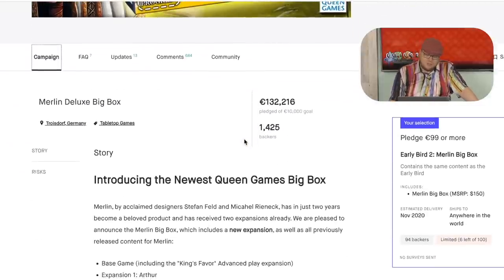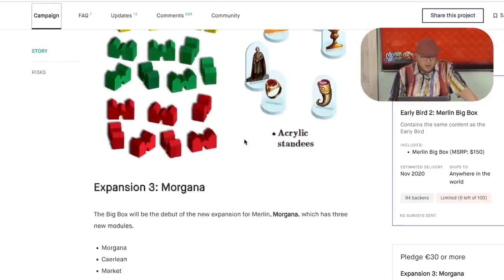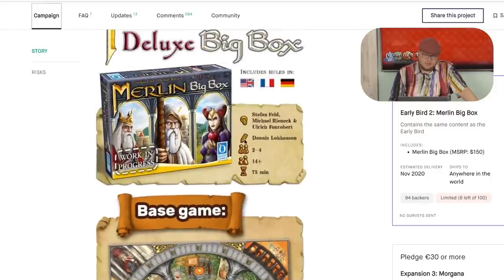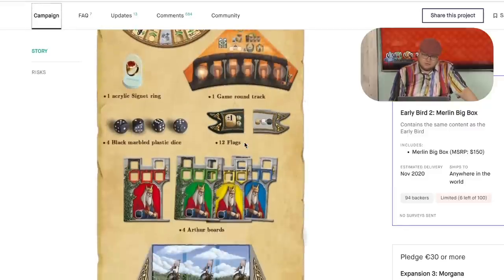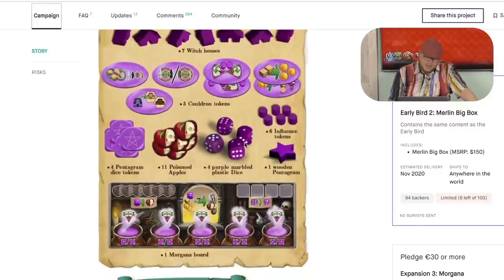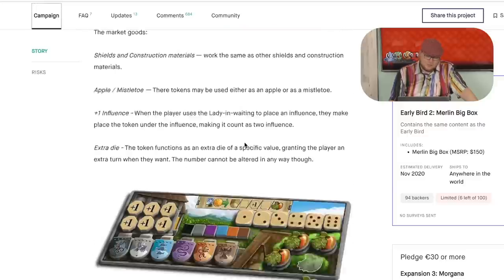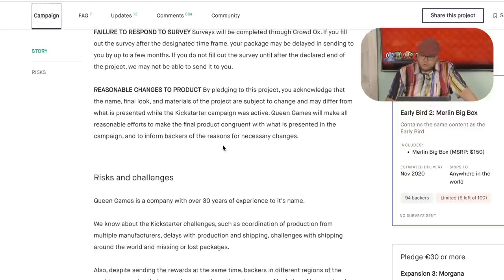Merlin Deluxe Big Box — so all their games at this point. This one I like. I like Merlin, and I'm not going to play with everything in Merlin at the same time, but the base game in Merlin is one of Stefan Feld's best games. I like the huge rondelle it is, and the first expansion was really enjoyable. This adds several expansions, including the Queenies — their version of mini expansions — and it all fits very nicely into the box. I'd say $100 seems like it was worth it.